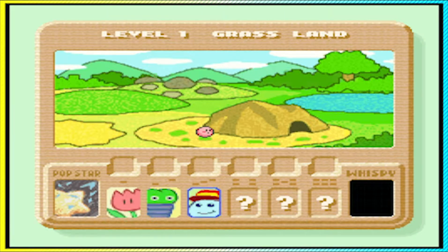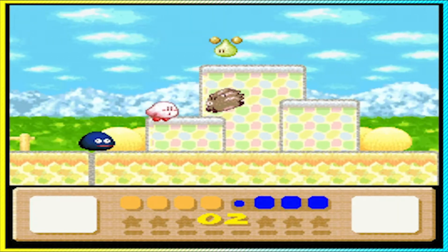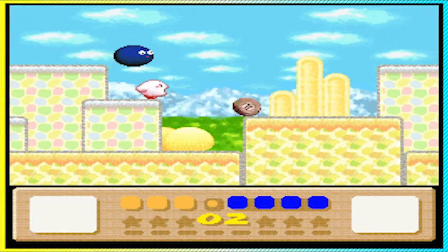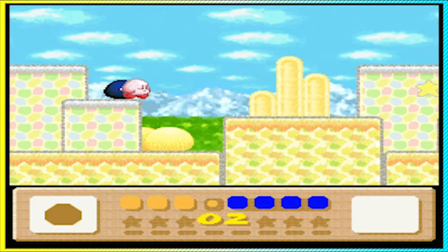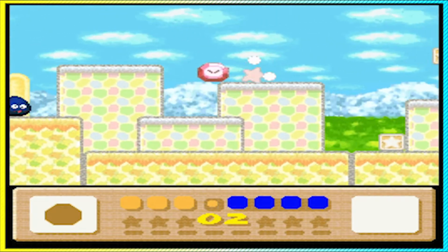Hello, welcome back - we're continuing Kirby's Dreamland 3, and I have a better controller this time. Now I can actually take control and get rid of powers. You can play with one joy-con but there's no select button, and if you used the other joy-con with the minus you'd have the bug. But we fixed the problem.